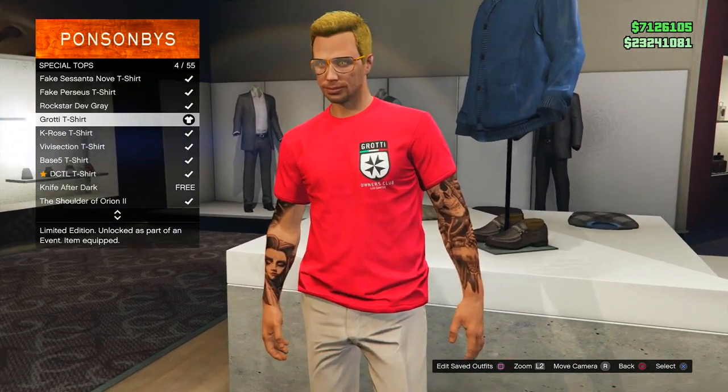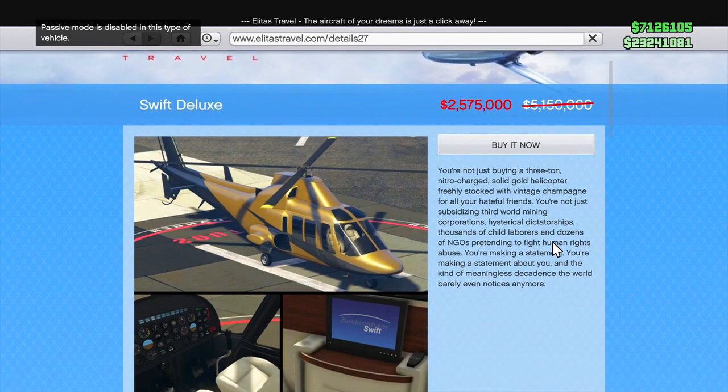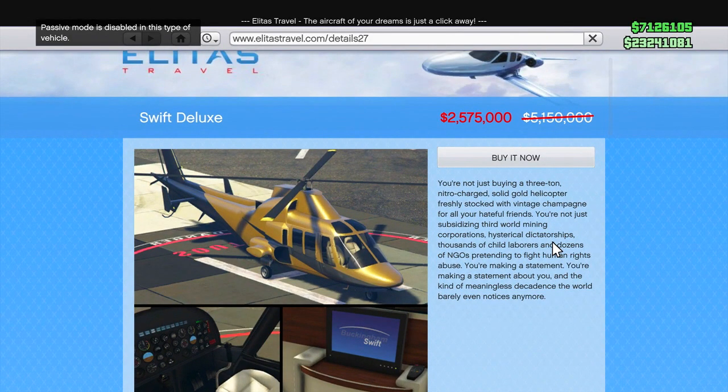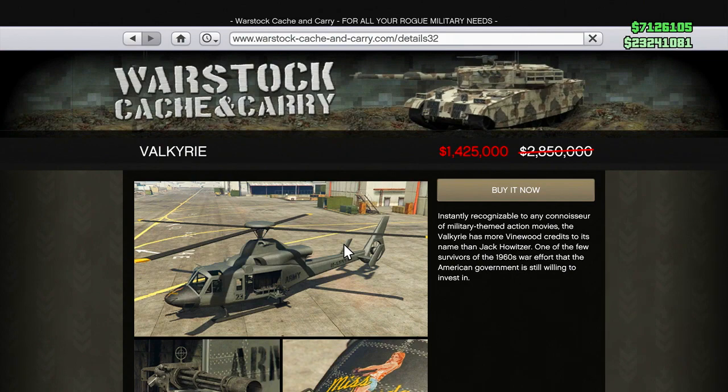And finally, last but not least, there are a bunch of discounts going on. The first is 50% off all Swifts — both the regular and deluxe versions. You've also got 50% off the Lampadetti Toro, which is a pretty cool boat, 50% off the Valkyrie chopper, and 33% off homing launchers. So there are some pretty cool discounts going on in this update.